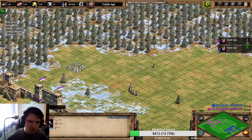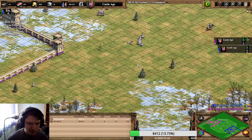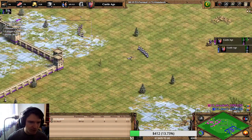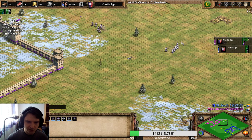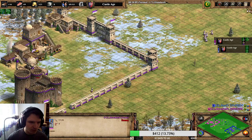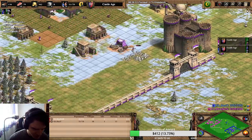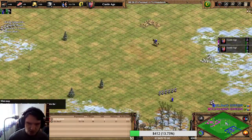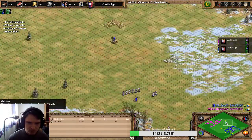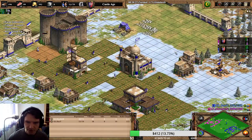Another engagement. Dote got a kill against my monk, which was a bit sloppy by me. But again, better engagement for us. Dote has two injured Janissaries, we are at more full HP and we will get this relic in the end as well. So for now we are trading a bit better than Dote - we only lost the monk and a light cav while Dote is losing two Janissaries, which is more important right now.